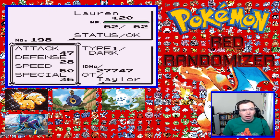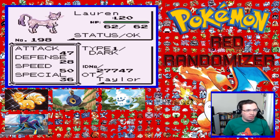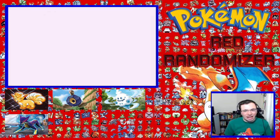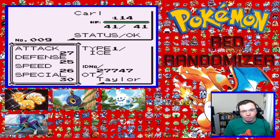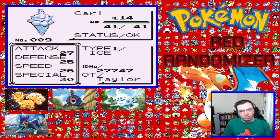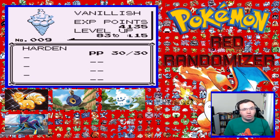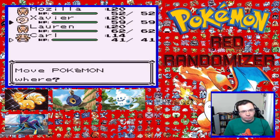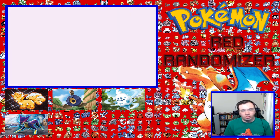We have Lauren the Liepard, which is a 5th Gen Pokemon, level 20 with Fier Swipe, Scratch, Growl, and Sand Attack. And Carl, level 14 Vanillish. I said I was going to train him off-screen, but I didn't really feel like it because it's only Attack of Harvey. So maybe I'll... no. I thought about it, but no.